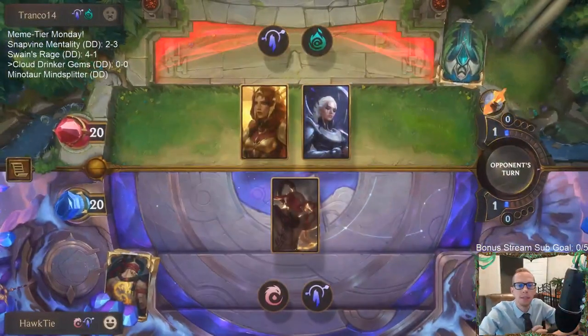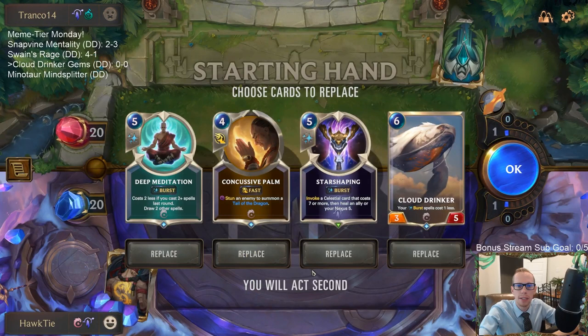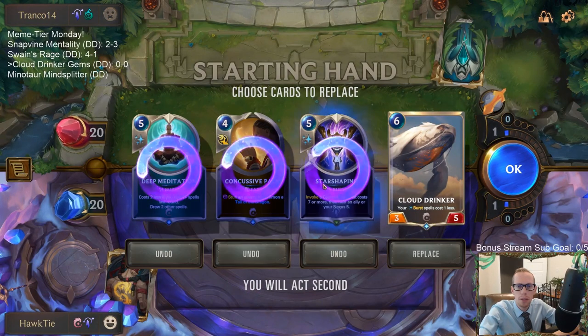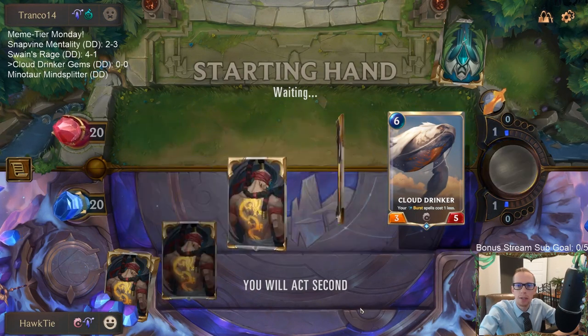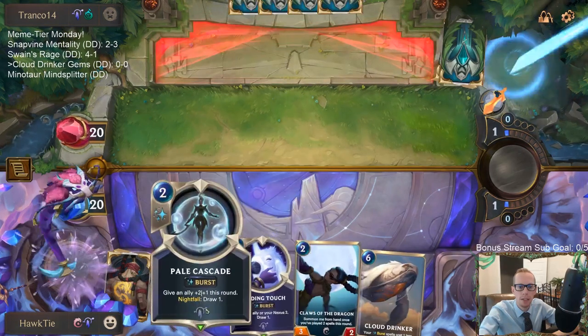We got Leona and Diana — usually going to be an invoke deck, that's what I'm thinking we're playing against. Let's mulligan. I'm going to keep the Cloud Drinker, it's an important part of our deck. We got a Claws of the Dragon to go down early and some more card draw.